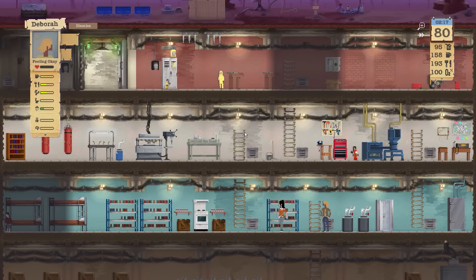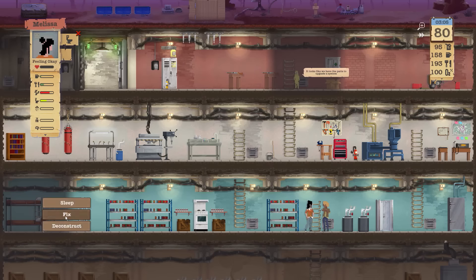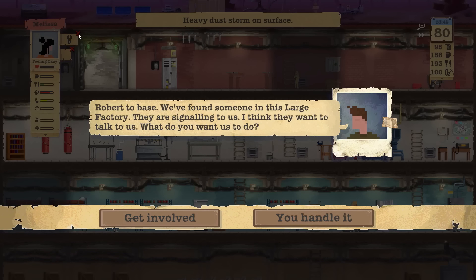I also noticed something new. For instance, if I have Melissa go use the toilet and take a shower — check it out — now when you want to cancel out an event there's a little X mark, which wasn't there before. I guess it makes it easier. I was already comfortable with the old system, but this might help new players coming in since the game has now released.